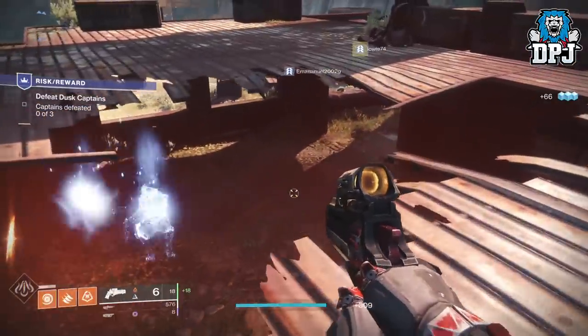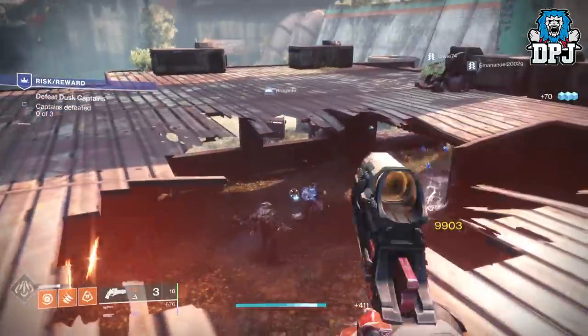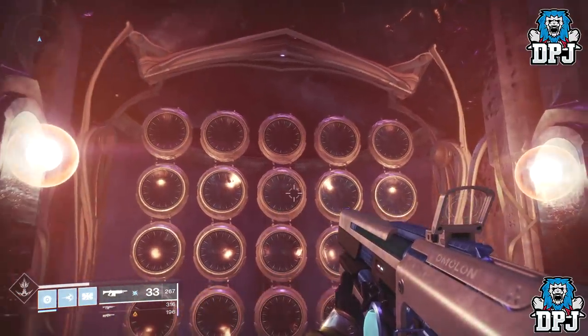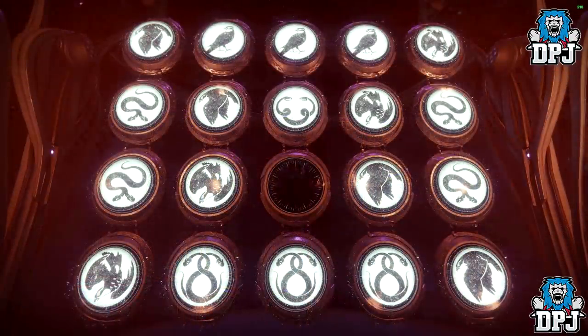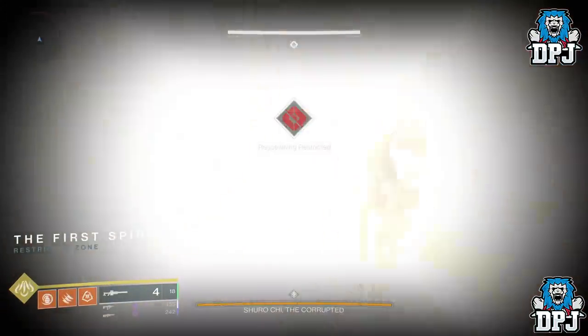If you've already completed the Risk/Reward quest, your next best place is within the Last Wish raid, within the Shuro Chi encounter. To get there you'll have to use the Wall of Wishes and enter the code you can see on screen now. Once here, drop a raid banner, open the door, kill all the Taken, die, and rinse and repeat.